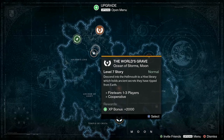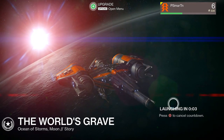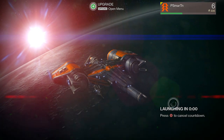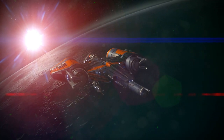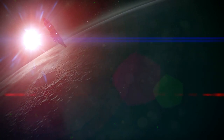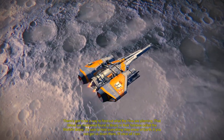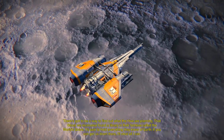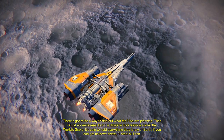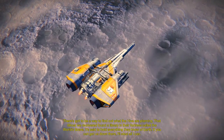We'll probably go to the tower in the next episode — that'll be the first thing we do. What do we have? Level seven story — the World's Grave, set in the Hellmouth of a Hive library. There's got to be a way to find out what the Hive are planning. That ghost we recovered found a library in their fortress called the World's Grave. It's said to hold everything they know of Earth. If you can get us down there, I'll steal all I can.